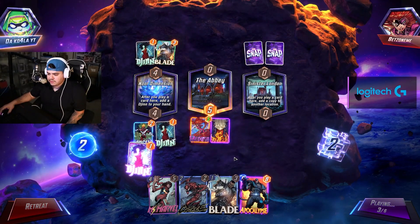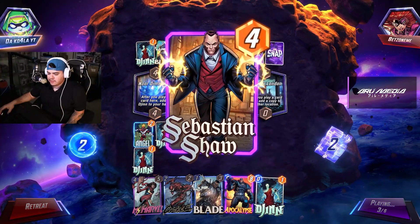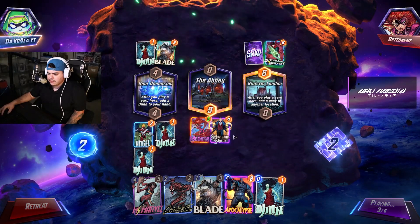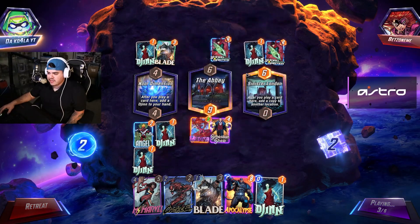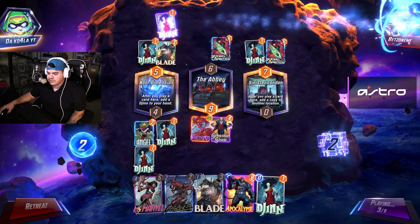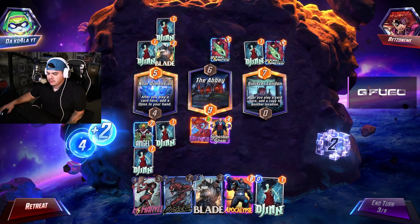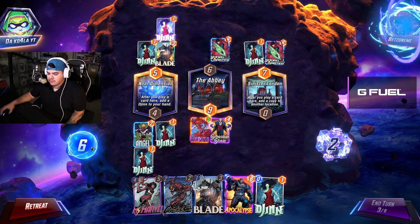There's Apocalypse. Jhin. Nice. Sebastian Shaw. Sick, dude. Ripped his Lady Sif. He played a Jhin. We've got to get this Jhin out of our hand. We've got six that we're working with right now.